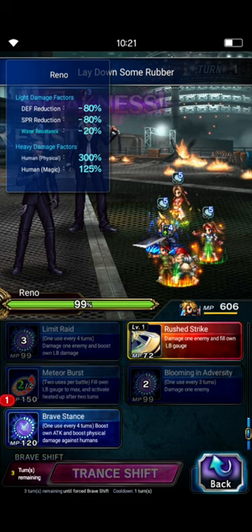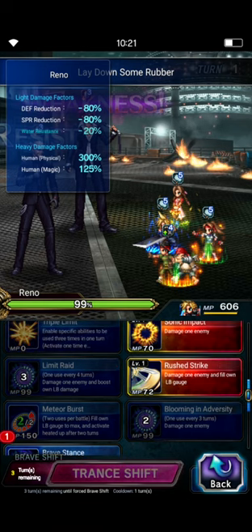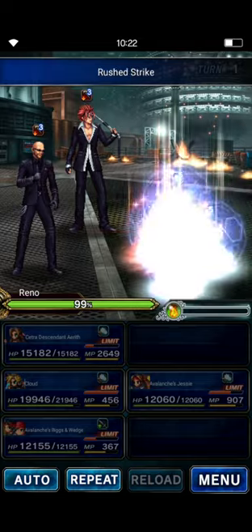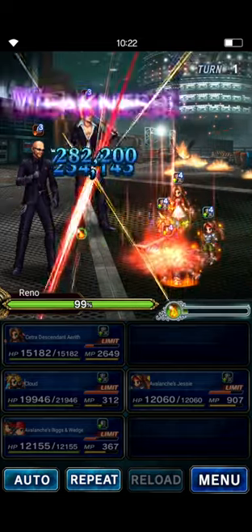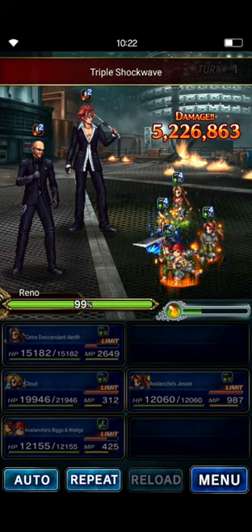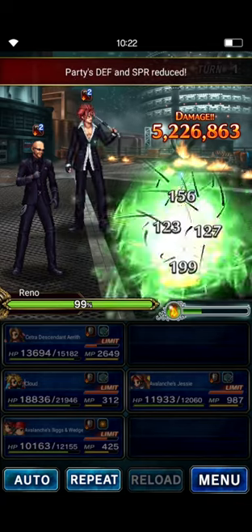I'm going to do a double Rushed Strike to drop some LB crystals. However, if your Aerith is not EX2, you'll want to use Brave Stance on this turn in order to give Cloud a Human Killer Buff — it's only 50%, but it's better than nothing. Since I have EX2 Aerith, I'm going to use the Human Killer Buff that she has next turn. The two Rushed Strikes should help fill up Avalanche Jessie's LB a little bit — she only needed one or two crystals at most.